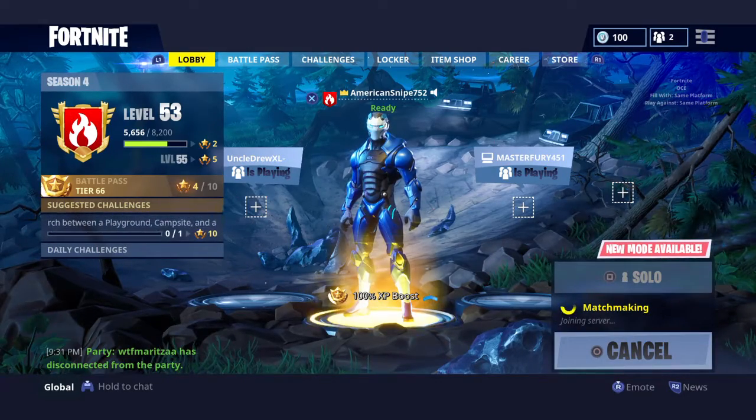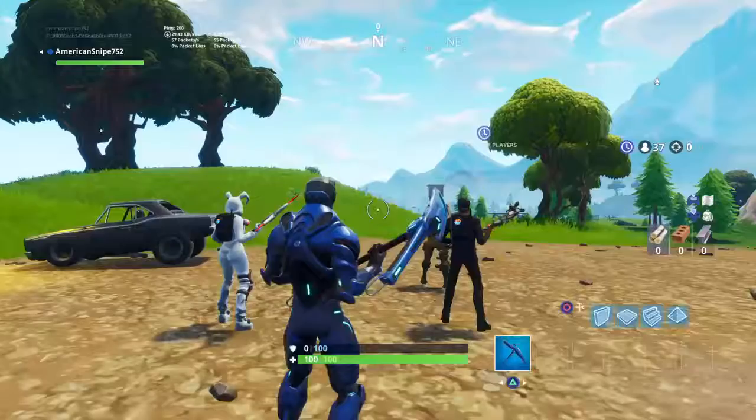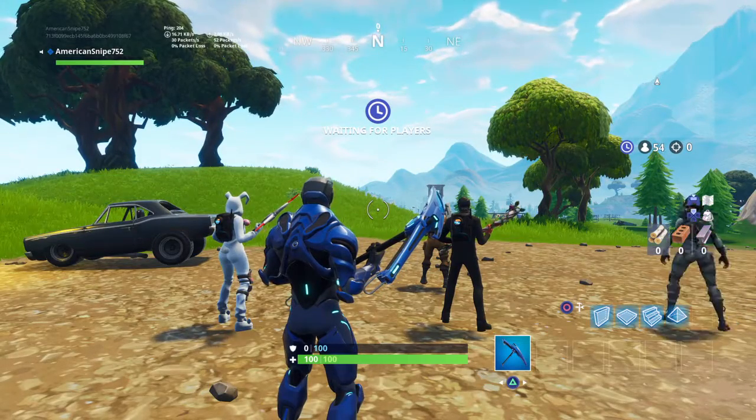If you guys hear other stuff, that's my sister in the background. Basically, I want to show you guys some week 6 challenges. It says search between a playground, campsite, and a footprint. I forgot exactly what it was but I know where it's at, and I'm going to go ahead and show you guys where to find it.